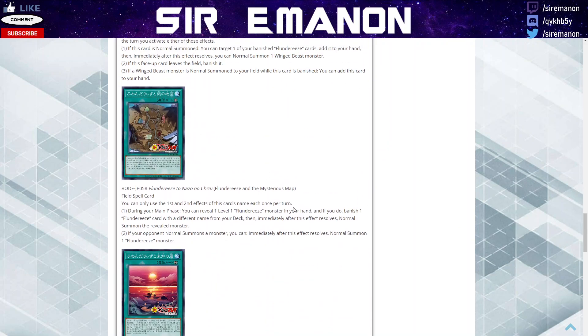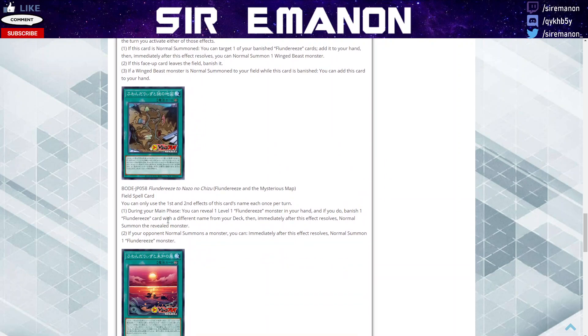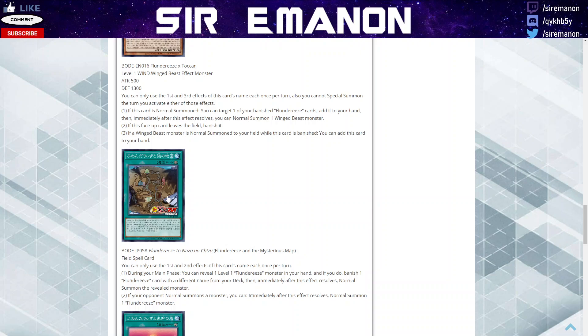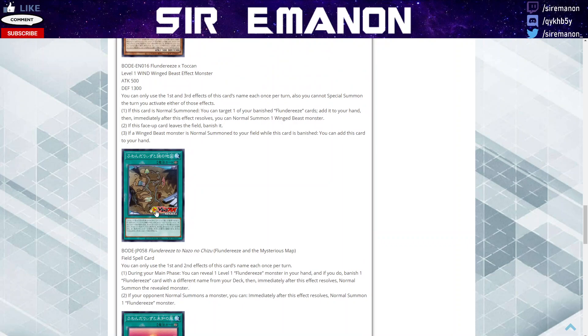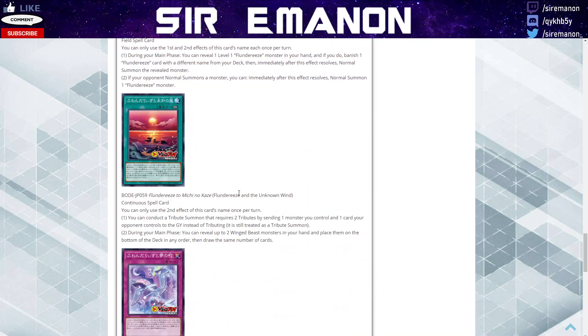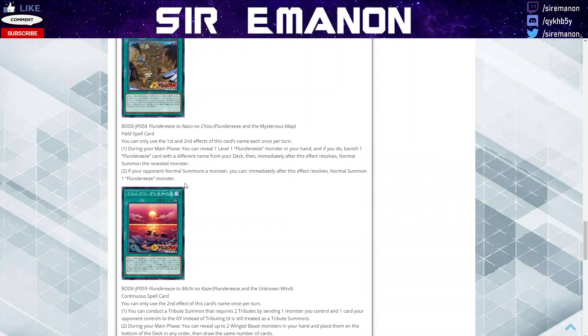So we have the field spell, which allows you to during your main phase reveal any level 1 Flundereeze monster in your hand. You can banish any Flundereeze card with a different name from your deck and then immediately normal summon the revealed monster. This pairs extremely well with the Toucan because you can banish any of the spells or traps and then add them back, or do the same for monsters if you just need more bodies. Definitely a super solid card. Also, if your opponent normal summons a monster, you can do the same for a Flundereeze — so there are ways to get more value and tribute summon on your opponent's turn.